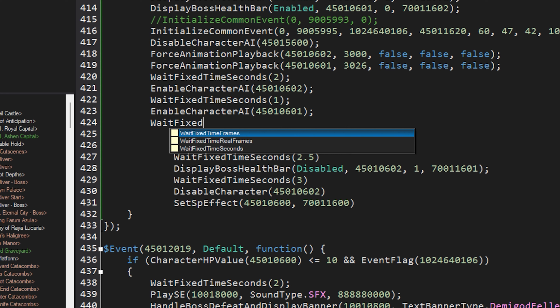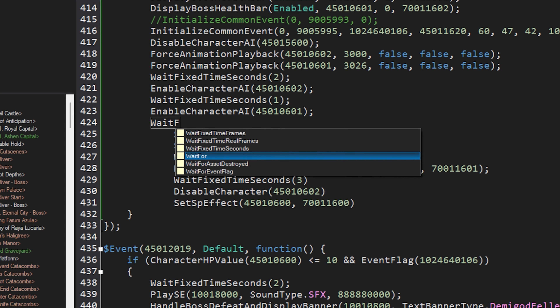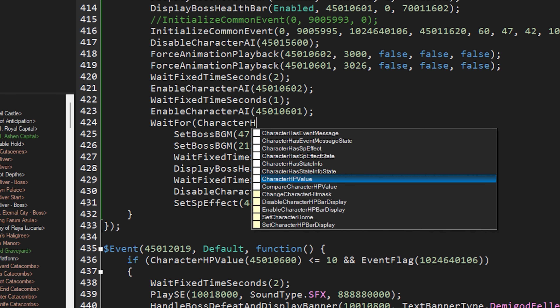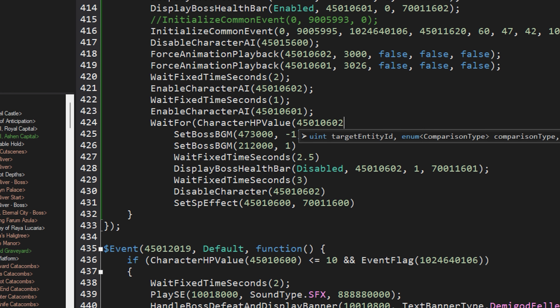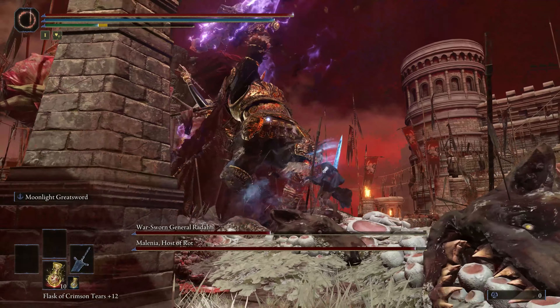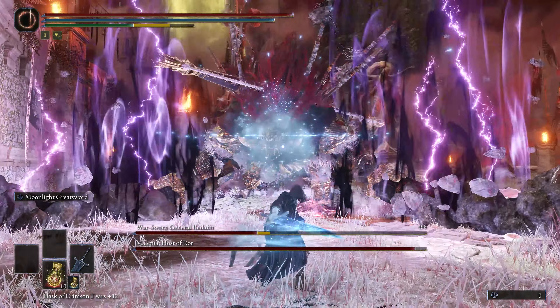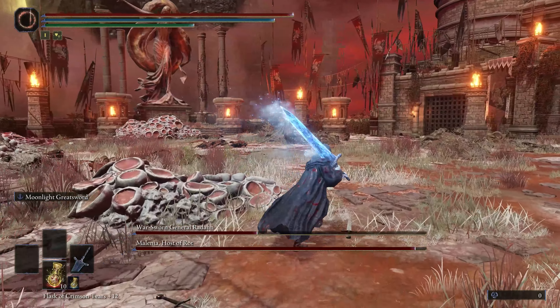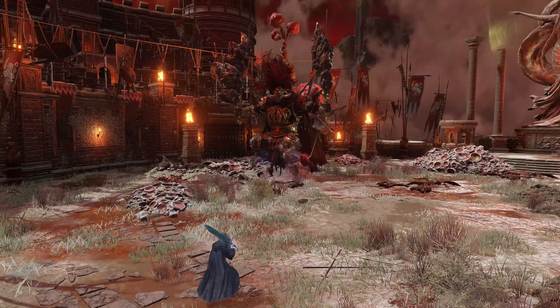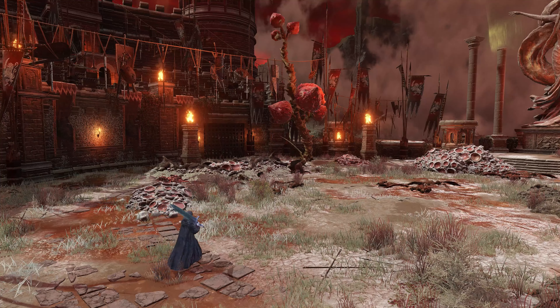We could use event scripting and time how long it takes for Melania to beat Radon up enough for him to leave, but that would be wildly inconsistent accounting for RNG and what the player might be doing. Maybe we could add a line into the scripting that checks for when Radon's health is at 50% and adds the effect based on that, or simply disables him directly when his health gets that low. That could introduce similar issues based on how much damage the player is doing in addition to Melania. The actual jump away is handled by Radon's AI script, which is a completely different system — it usually happens around 50% health, but it's not always consistent, so those previous methods don't really work. The best place to apply the effect, then, would be when he's actually doing the jump.